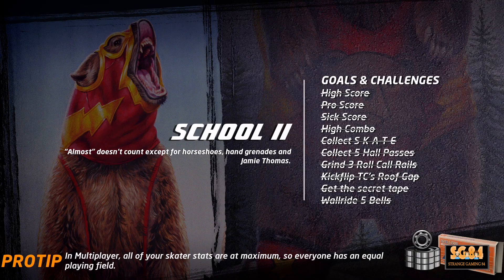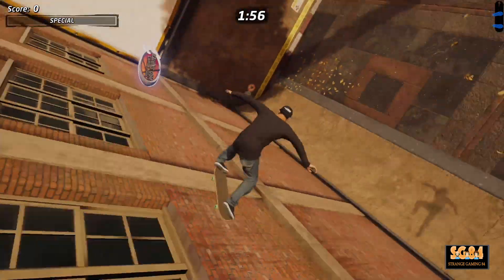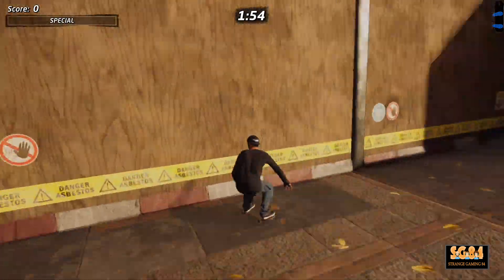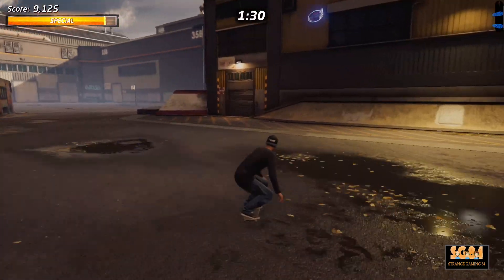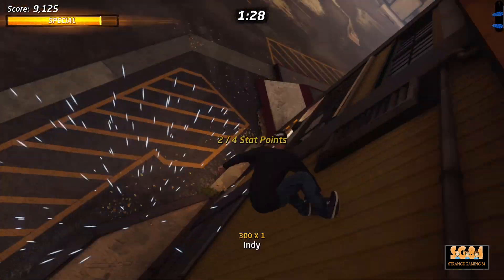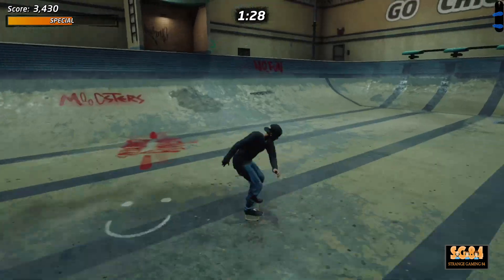In the School you can get four stat points. For the first positions: at the start take a left, turn around, and it's up this ramp. The second is near the end of the map on this ramp.